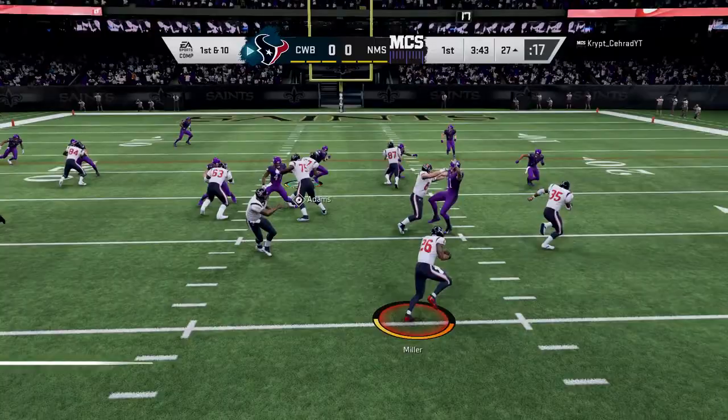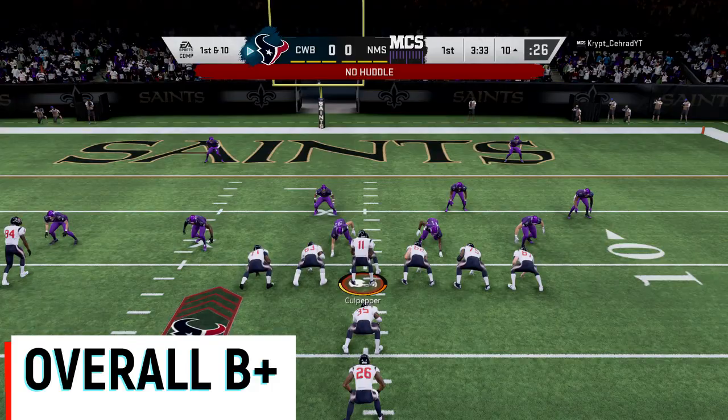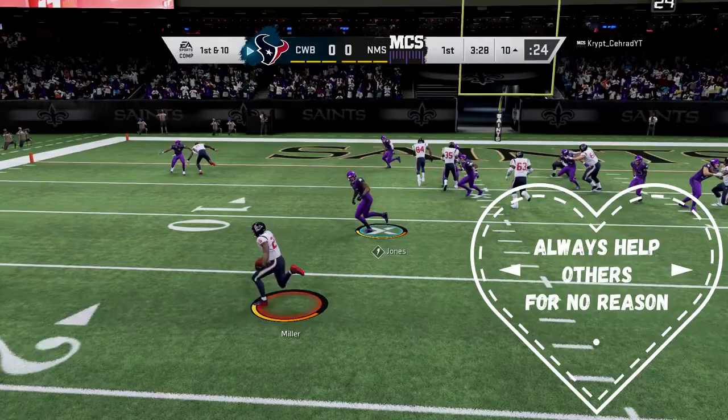I'm going to compare him to a couple of cards at the end of the video, so stay tuned for that. Trucking is a D, guys — couldn't get it triggered, doesn't work, stay away from it. Overall he's going to be a B plus. He's a speed guy from the outside; you can get 99 speed with him if you get all the chems on him.